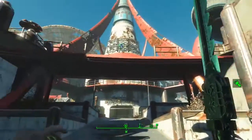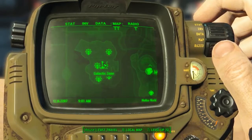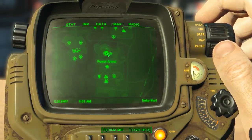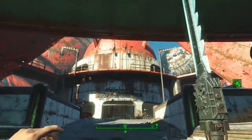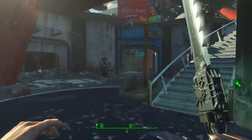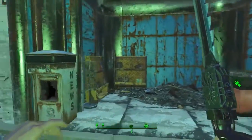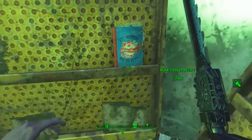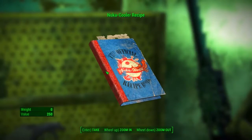Still in the Galactic Zone, come to the very centre at the top — the star control area. It's directly west of the Fizz Top Grill. You'll see a big structure in the middle; this is the star control port. Turn to the left and look for the big red sign, come through the archway, turn to your left immediately and you'll see some magazine stands. The Nuka Cooler recipe is sat on this magazine stand right here.